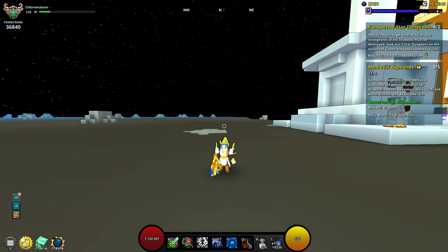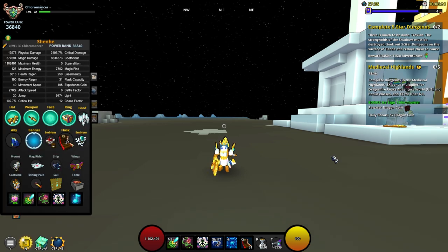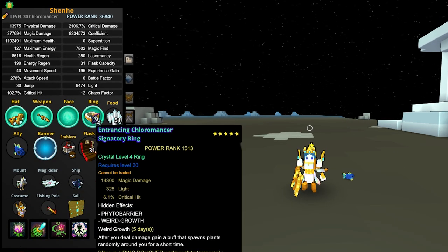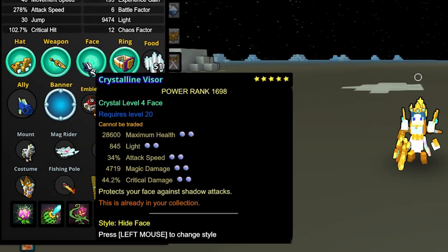So with that being said, let's begin. Starting off, we're going to be taking a look at this max Chloromancer build. We have got a full set of Crystal 4 hats, weapons, face, and a Crystal 4 ring to boot. For the hats, weapons, and faces, we have got attack speed and crit damage on the third and fifth stats respectively. These stats are pretty much going to be the basic stats that you should have if you're looking for a DPS class for a magic damage character.